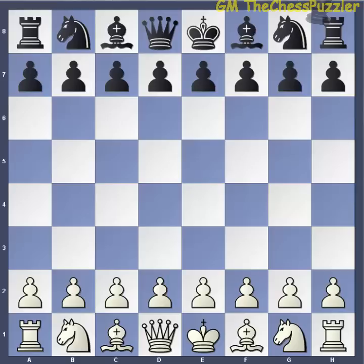The opening is the Two Knights Defence, and you can find it under C57 of the Encyclopedia of Chess Openings code. We are not going to look at this opening per se, but the follow-up move that leads to the Fegatello Gambit attack, or something you might be familiar with — the Fried Liver Attack.